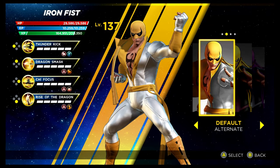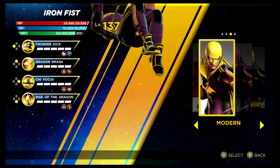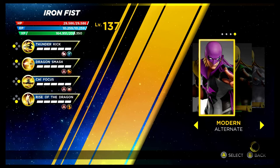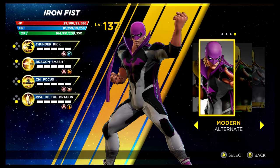Iron Fist is next — the first costume variant looks really nice and you unlock it via the Superior story mode. Then we've got the modern look, which is quite similar to his base look but still pretty sweet — unlocked via the Shield Depot. Same applies for the recolouring. There we go for the recolouring. That's Iron Fist.